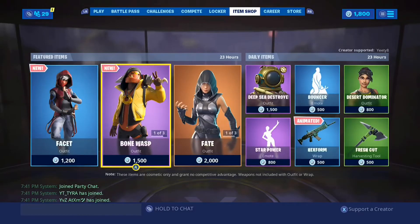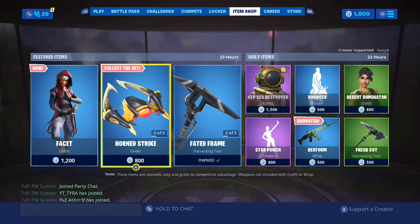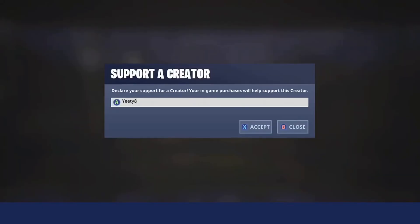Alright, so if I decide to buy this pickaxe, it would play right now. But if I don't decide to get the pickaxe, then it won't play right now. But that was Item Shop. If y'all want to support me as a creator, my creator code is ED8, as always. Helps me on the channel very, very much. If you don't want to support me, please at least support somebody — it really does help us creators out.